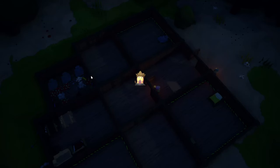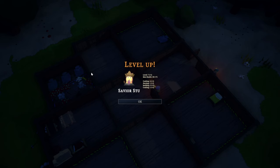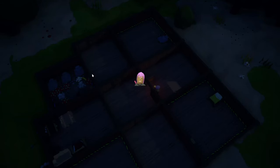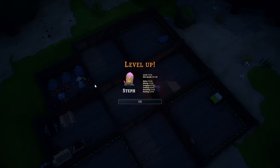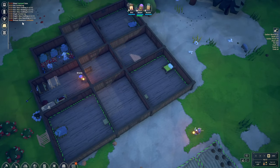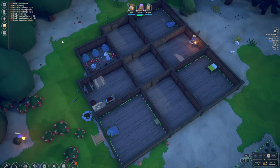Stu can level up now — level 7. Cooking, nursing, building, and crafting have improved, so that's great. Steph is now level 7 too, and look at that: melee, mining, foraging, crafting, ranching, and hauling. Wow, Steph — that's amazing. Which means we also have bronze hammers now.